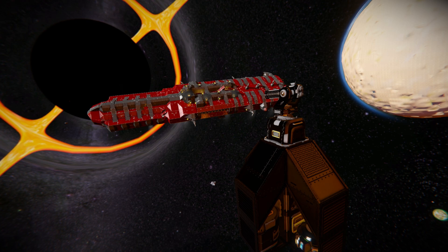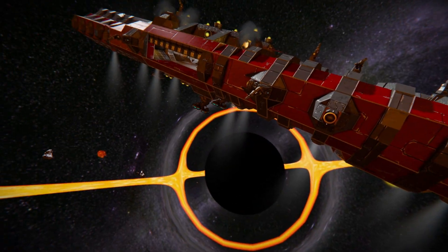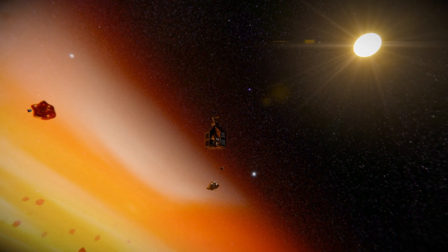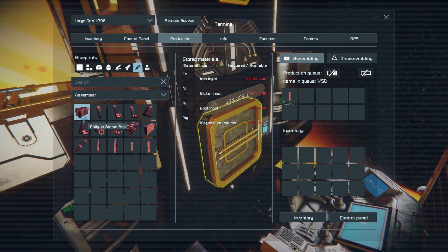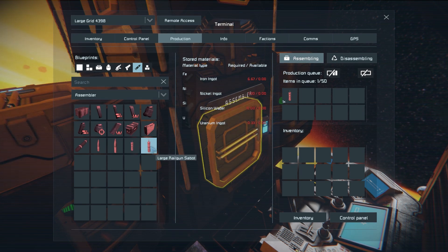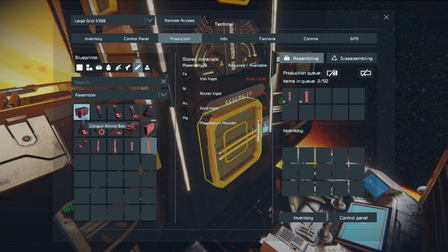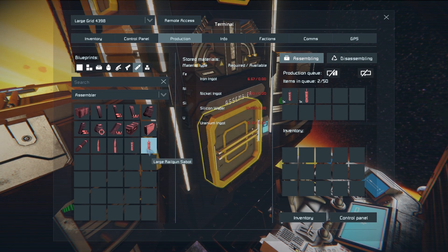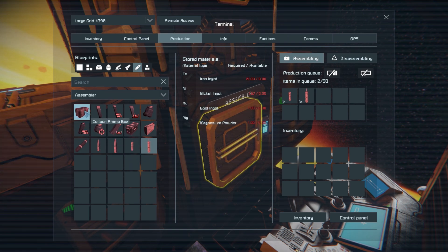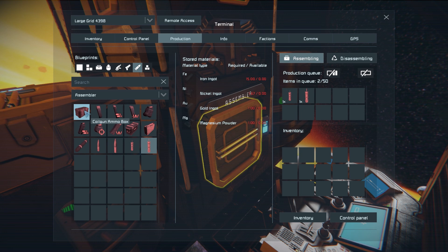One final thing to go through is the ammunition, since it uses a different ammo set compared to standard rail guns. Finding my character next to the Albatross while they keep pummeling it - over here there's an assembler. In the productions menu under ammo, the modern ammo comes in a lovely crate form. The large standard rail gun uses iron, nickel, silicon, and uranium, while the coil gun ammo uses iron, nickel, gold, and magnesium. This is a lot easier to gather on the Earth-like planet when first starting out in survival mode - no uranium needed. With its sheer rate of fire it makes sense for the ammo to be fairly cheap so you can actually utilize it.